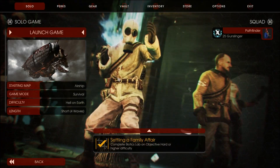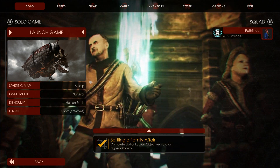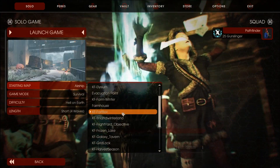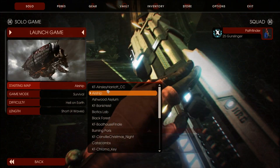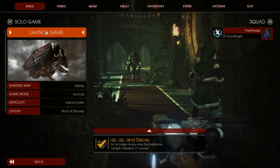What's up everyone? Camping Finder here, and today I'm going to be showing you all of the camping spots in all official maps in Killing Floor 2. I'm going to be showing the maps in alphabetical order, so the first map we're going to take a look at is Airship.